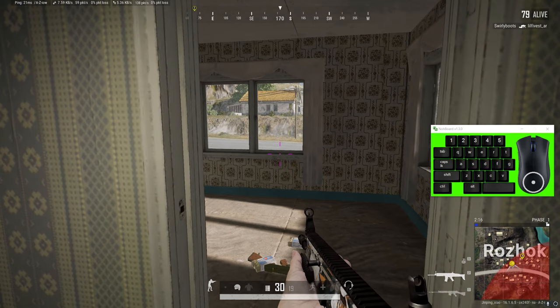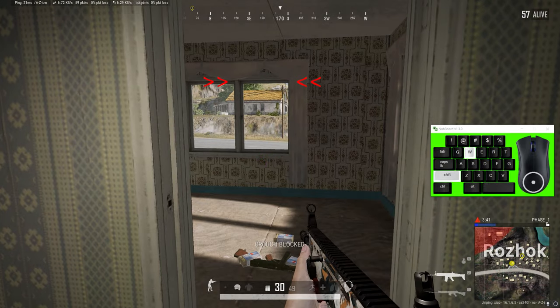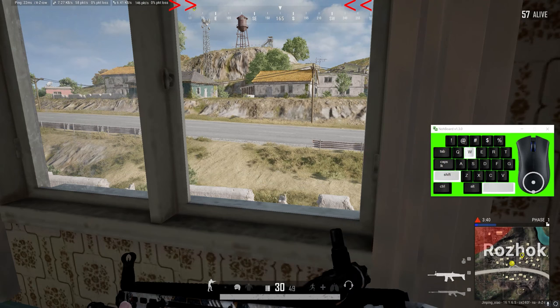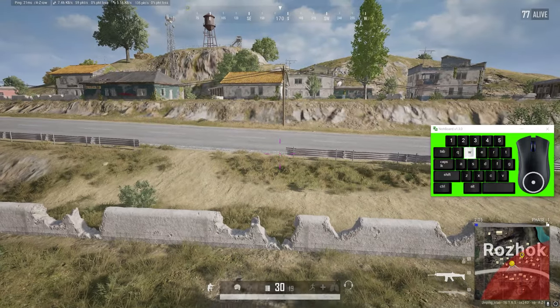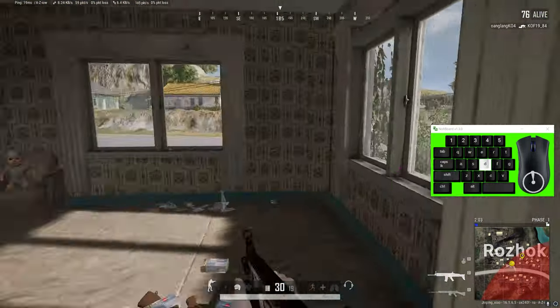Look at the window you want to crouch jump into and run at it until the top of the window touches the top of your screen. You'll notice when you jump you'll actually get stuck on the window, and all you do is press crouch. Doing that in one seamless motion looks like this.